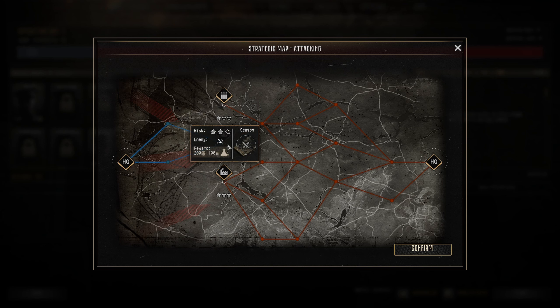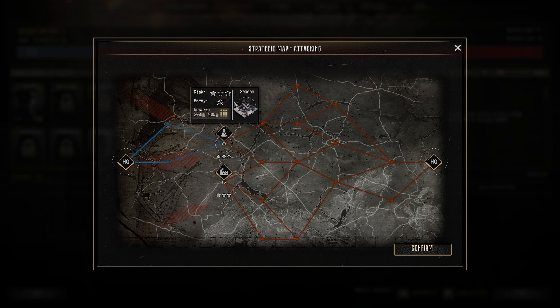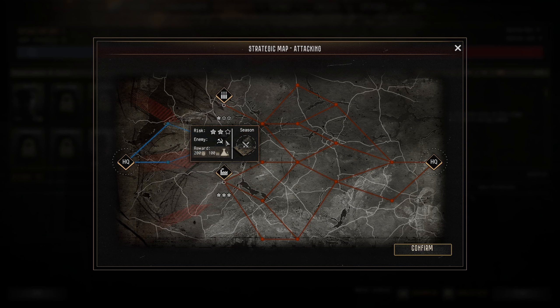You get various different resources. Risk: the higher the risk, the more resources you get. It doesn't tend to affect what enemy you face, so if you want more resources just take the highest risk available. You can get Manpower - the small shield-looking icon on the left - Munitions - the ammunition sign - and Research - the chemist bottle vial. Research unlocks things, Manpower helps buy units, and Munitions resupplies things.